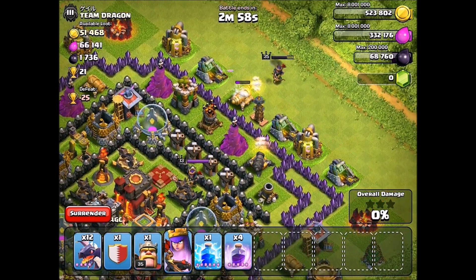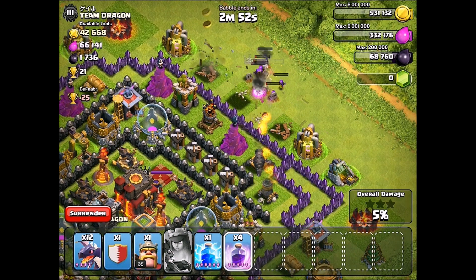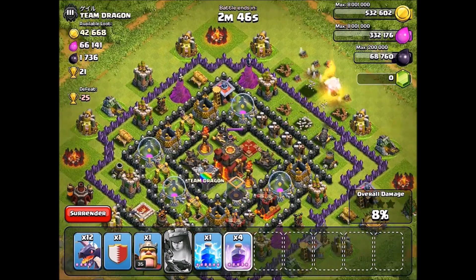I'm going to hope to use her invisibility here in a second — and I'm going to go ahead and use it now. I don't need to put a rage spell down for her. She goes ahead and takes that out. So we have one air defense down.